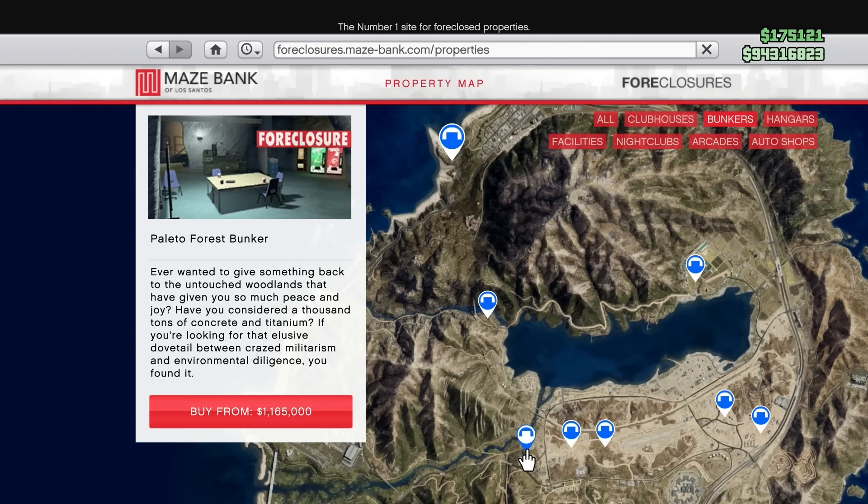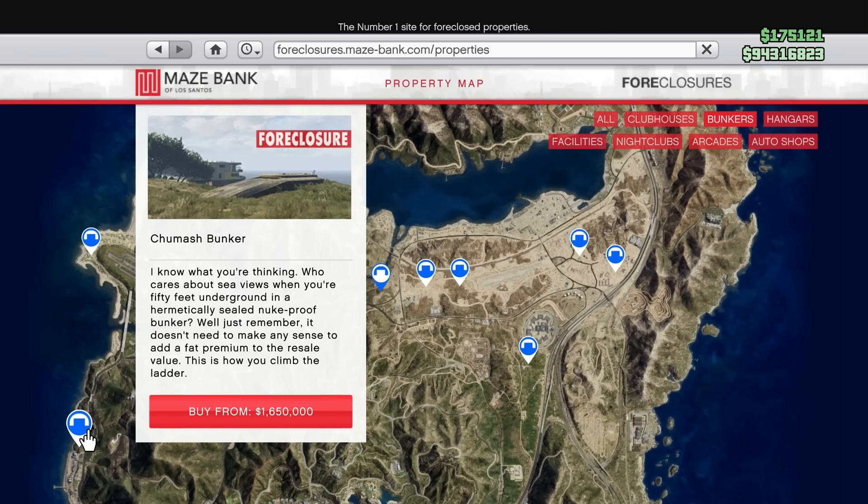The best value for money is on the left side of the map — the Chumash bunker. It's actually one of the cheaper bunkers and it's the second closest to Los Santos. The main downside though is there isn't much on the left side of the map, so if you're ever going to go there, it's going to be specifically for your bunker. The very best bunker you can buy is the Farmhouse bunker.